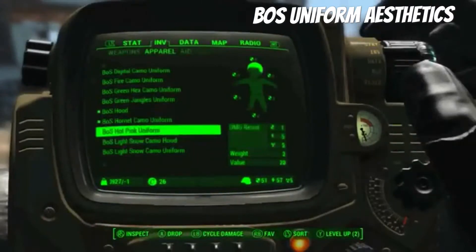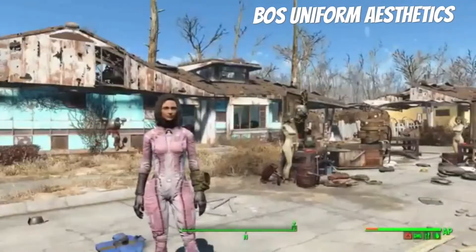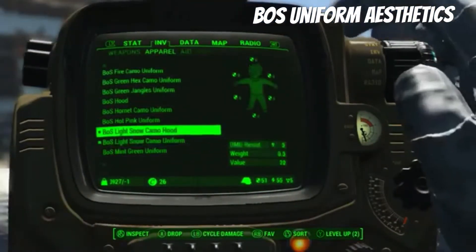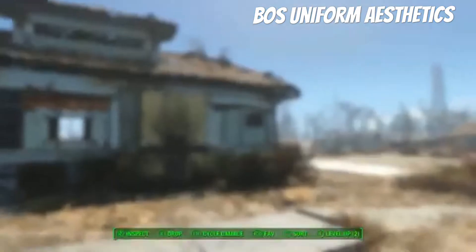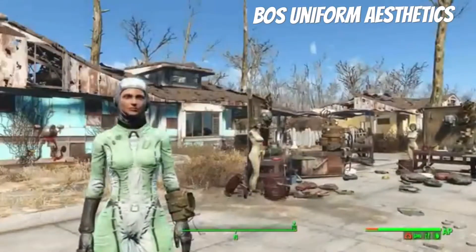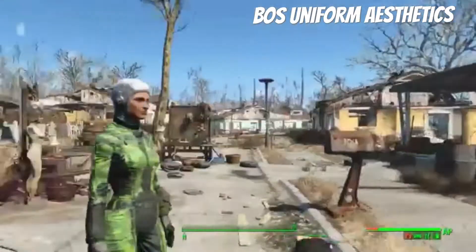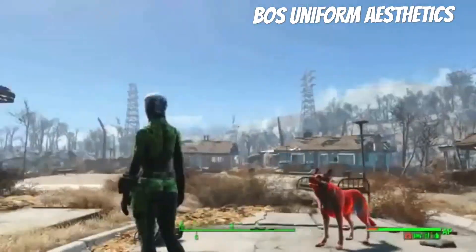I like the hornet one, that's pretty neat — it's got a nice color to it. There's also a pink one, a hot pink uniform — whatever color you like. There's a green one, a regular green, and a regular camo. Oh, I really like the camo version — that is awesome.